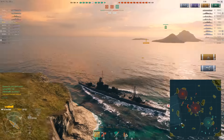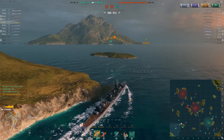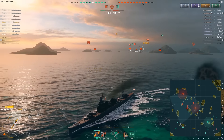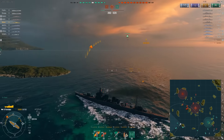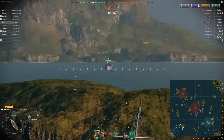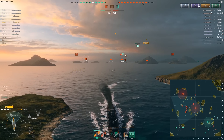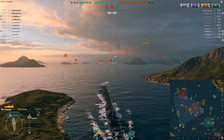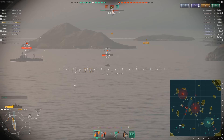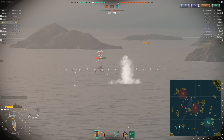We land a pretty good shot on that enemy destroyer and set him on fire. He's probably going to use damage control — it's on such a low cooldown for destroyers. We're taking a lot of fire, but it's inaccurate so it's not a big deal. I want to get behind this island and use it as cover. I see that the friendly carrier is actually moving now — I was worried he was AFK, crashed, botting, or whatever.